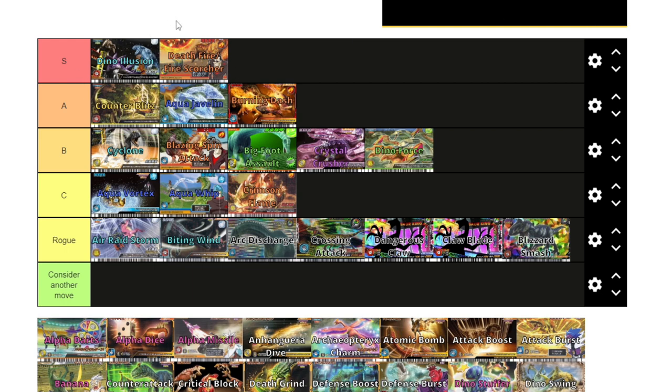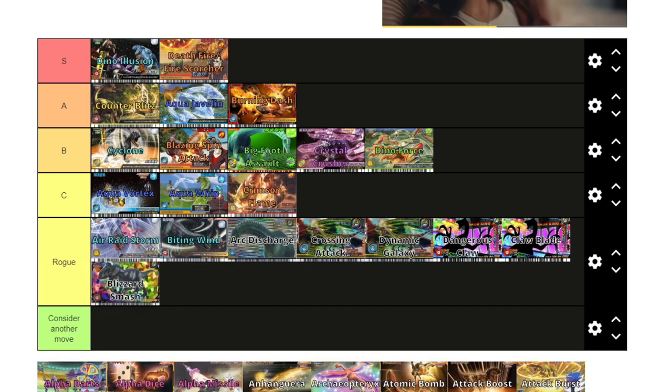People have been asking me to ban Dino Illusion from my tournaments because it's that good. The only reason I keep it in is because it's a wind move, and about 50% of teams in my tournaments have fire dinosaurs while hardly anyone uses wind dinosaurs. So it's kind of balanced out by the fact that it's a wind move and nobody uses wind types. Why would you use Bite in Wind or Jet Shuriken over Dino Illusion? It's just beyond.